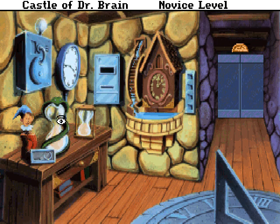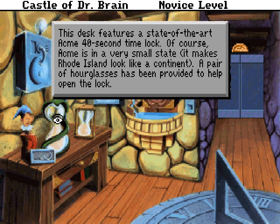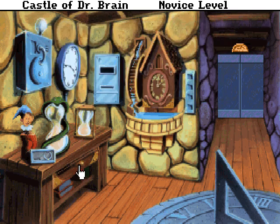What it activated was these two hourglasses here. So this is a state-of-the-art ACME 40-second time lock. Of course, ACME's in a very small state — it makes Rhode Island look like a continent. For those of you who are not Americans, Rhode Island is by far the smallest of the 50 states in the United States of America. A pair of hourglasses has been provided to help open the lock. This puzzle is very different based on the level. On the novice level it's pretty straightforward, and then on the standard and expert difficulties you get a significantly different solution.